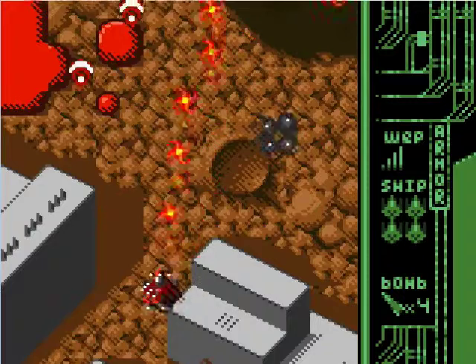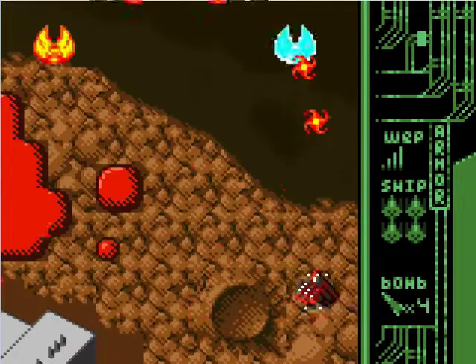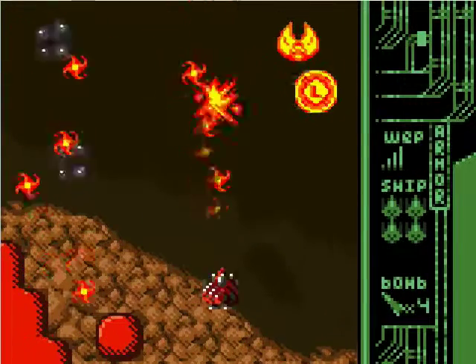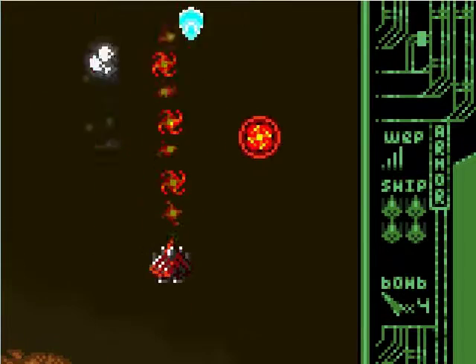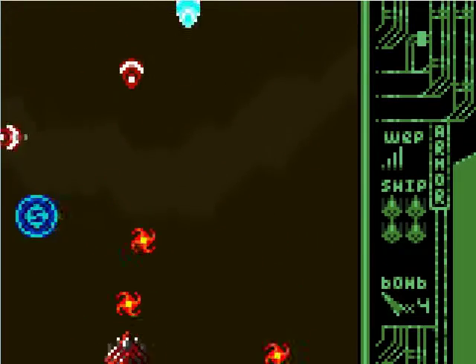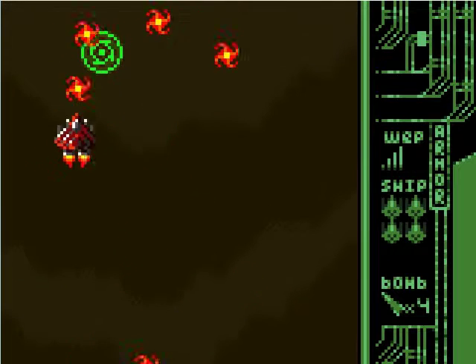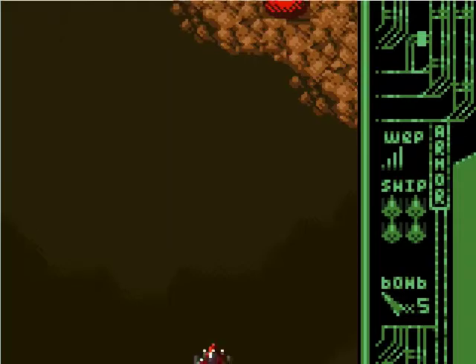Bees. Why does every shmup have an enemy that looks like an insect? It's like it's necessary - this enemy has to look like an insect. I've even seen some shmups where the enemies are all sea life-based, and yet there's an insect thrown in with the fish. What the heck? Makes no sense. But shmups rarely make sense - I suppose that's the real point.